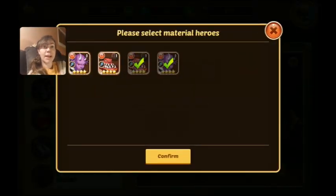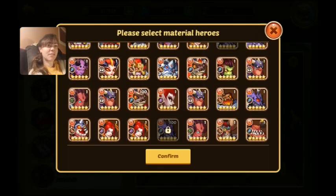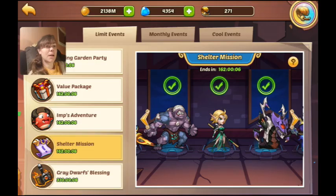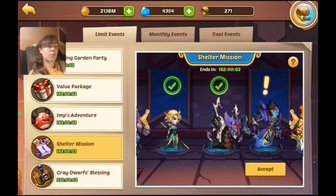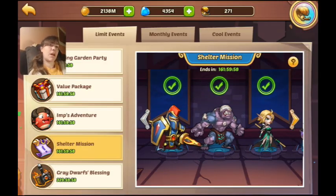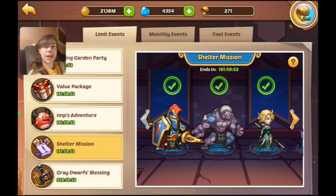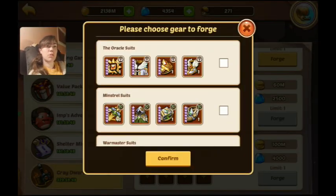Okay, I finally got it — that took more effort than it should have. The dice are obtained, and you definitely want to do those four shelter missions. I'm just exchanging for those this time around to get the dice. And of course we have the gray dwarf's blessing where you can get class-specific gear — you can only do this exchange once per event, so take advantage if you still need it.